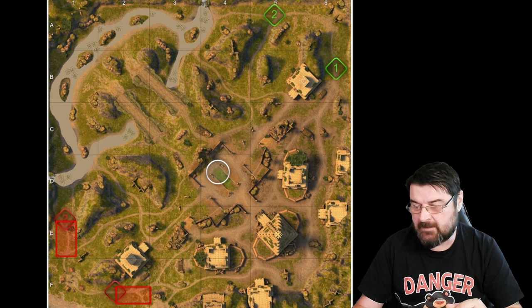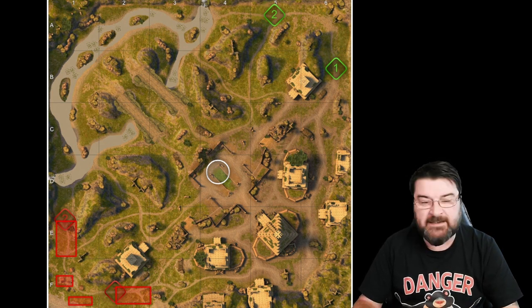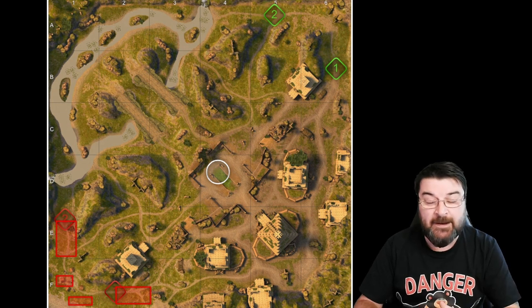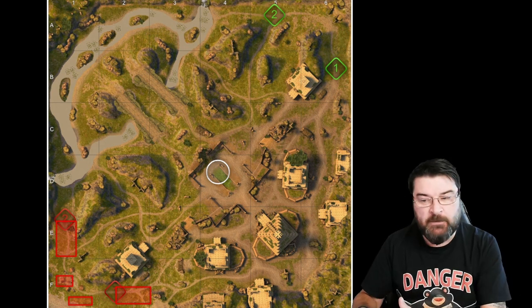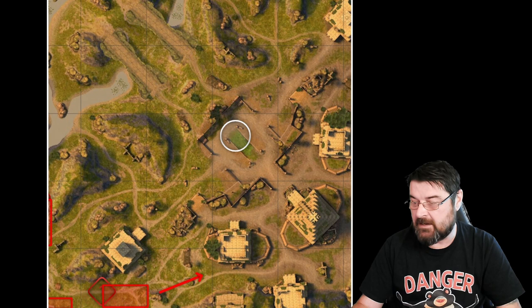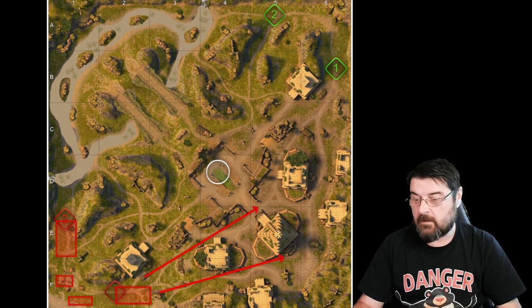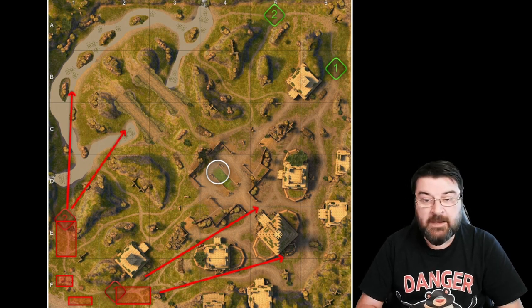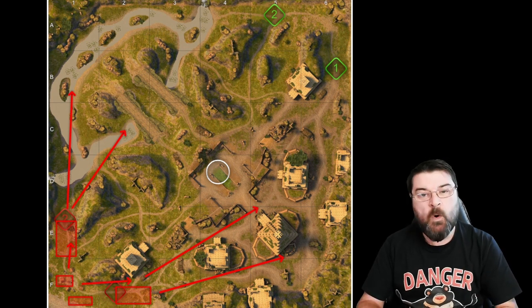What about the TDs? You get TDs sometimes spawning here and some spawning here, but they're always at the back. What does that tell us? Basically it tells us that when this map was developed, they had something in mind: a medium route and a heavy route. The heavy route on this map is along here, and the medium route is that way, with the TDs able to support either position.